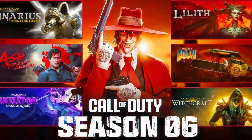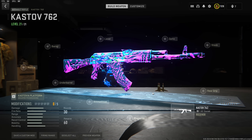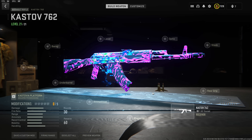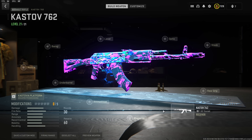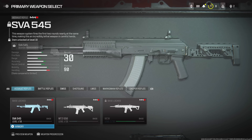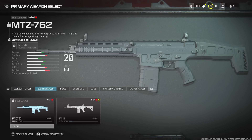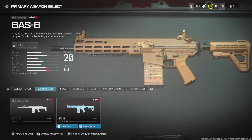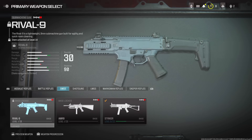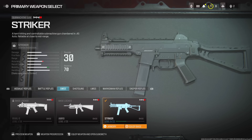The next thing that will not carry forward is that camos from MW2 will not carry forward onto Modern Warfare 3 weapons. Even if you unlock the Ghoulie camo or Orion camo, any of these camos are only going to be equippable on MW2 weapons while you're playing MW3 — they will not apply to MW3 weapons. So if you want to put the Ghoulie camo on the Striker or any new MW3 weapon, you're not going to be able to do that.